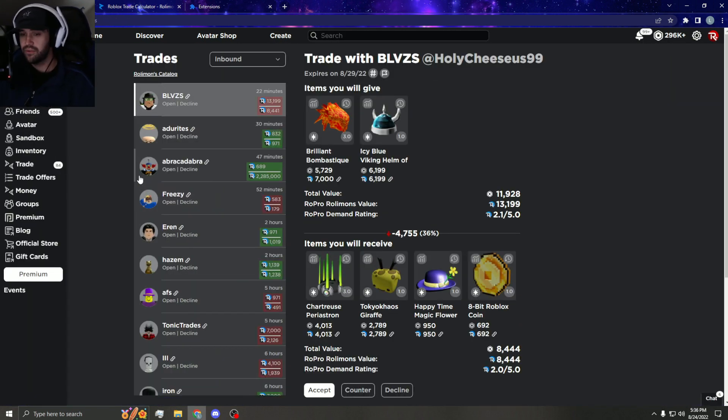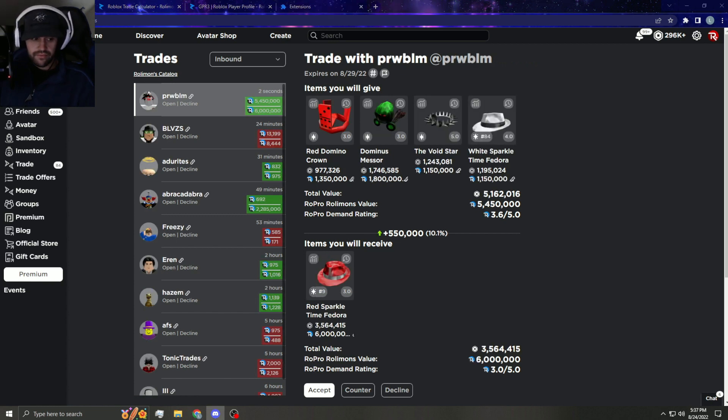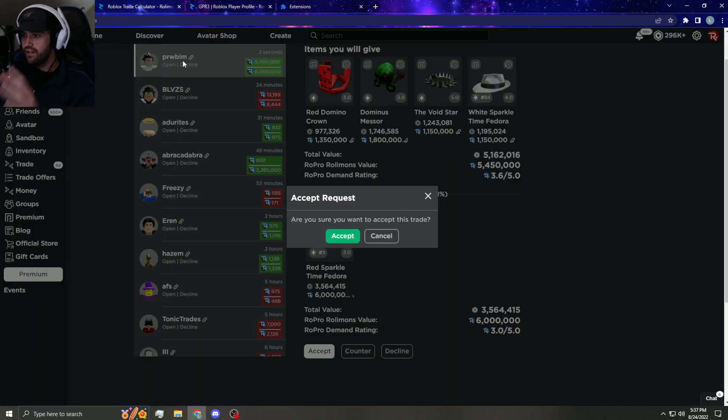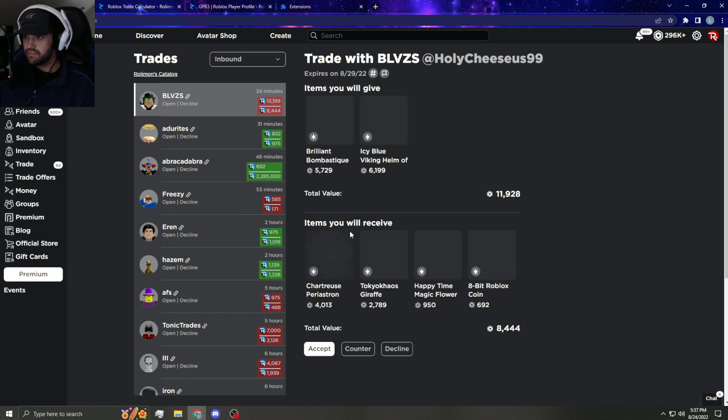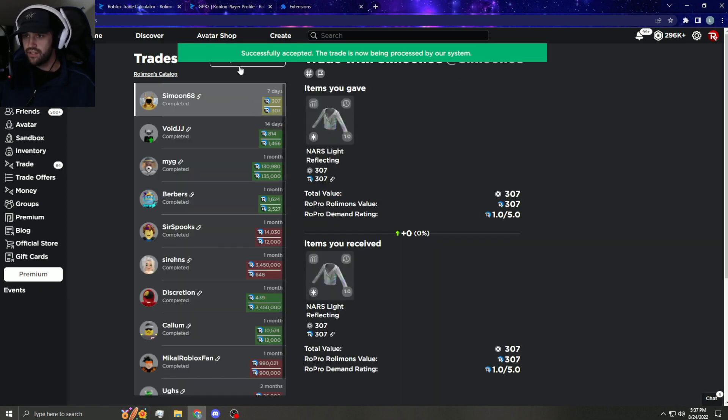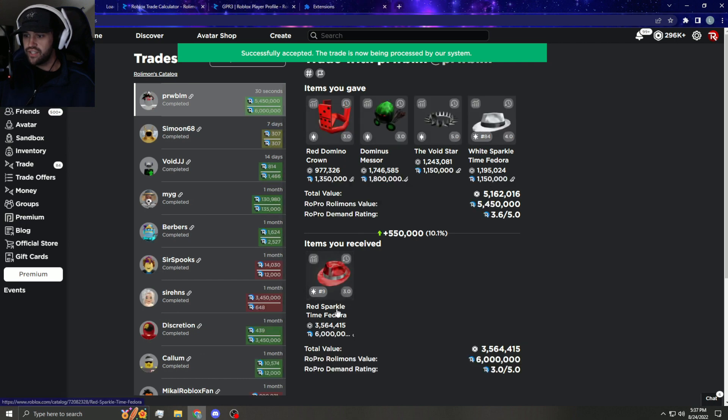We just got the trade, I'm going to go ahead and accept it. This is the trade by the way: RDC messer, void and white sparkle for red sparkle right there. So I double check — that's all the correct items. Red messer, white, void — okay — for Red Sparkle Time Fedora. We'll accept, see if it goes through. I have to double check that it goes through of course.